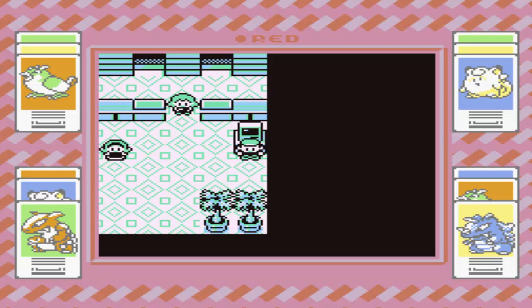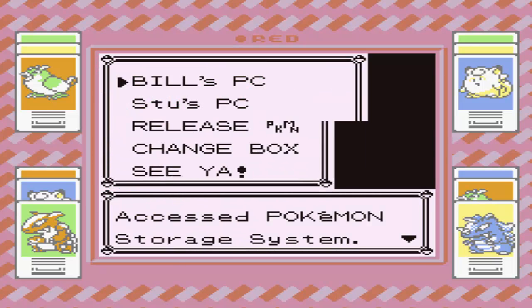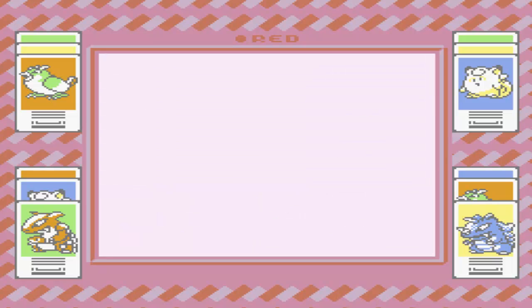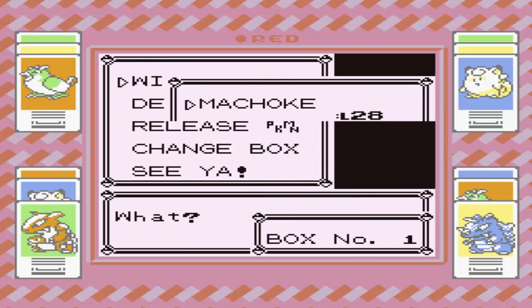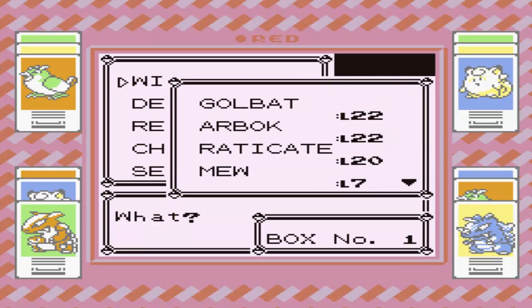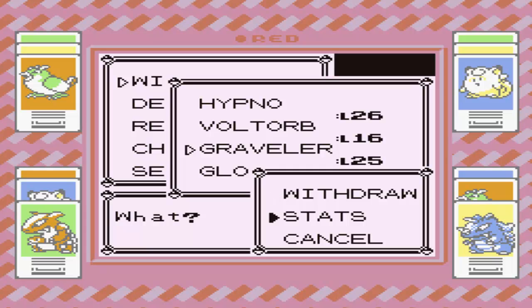Alright guys, before I get started on this tutorial, I would just like to show you that this is 100% legitimate. I'm not pulling any tricks here. So what we're going to do is take a look at the PC, go to Bill's PC, and withdraw Pokemon. As you can see, I have a Machoke at level 28, which I caught as a Machoke and leveled up to level 28. And I also have a Graveler, which is on level 25.